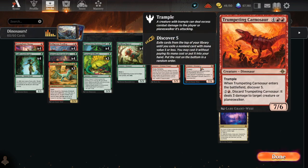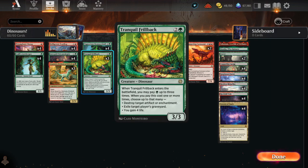We can cast Bonehorde Dracosaur and/or cast the cards that get exiled with Bonehorde Dracosaur. We also have 2 copies of Trumpeting Carnosaur, which is an incredible value card that not only can stabilize and take over the game when you cast it, you can also use it as a removal spell earlier in the game if you need to. And finally, Tranquil Frillback, which can be a creature that you pay up to 6 mana for, and when you do, you get a bunch of value — destroying an artifact or enchantment, exiling a graveyard, or gaining 4 life — all things that are incredibly useful against the current metagame.